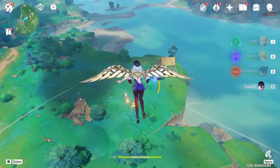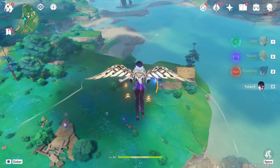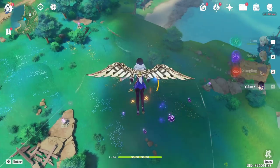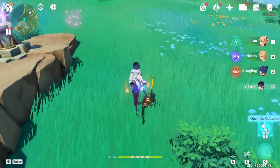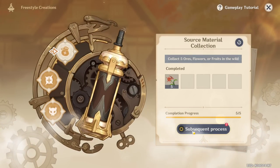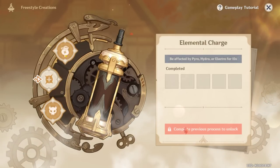There are Electro slimes here — we're not going to kill them right away. Before we do that, let's check our gadget first. We're going to click Subsequent Process to go to the second step.